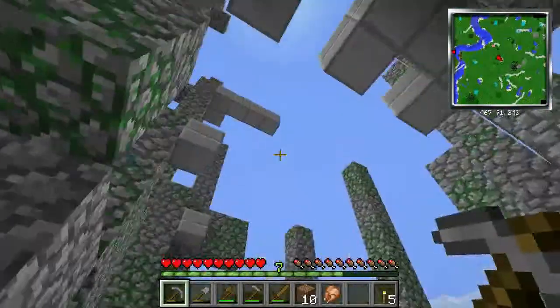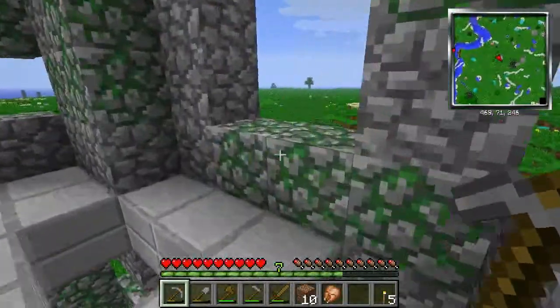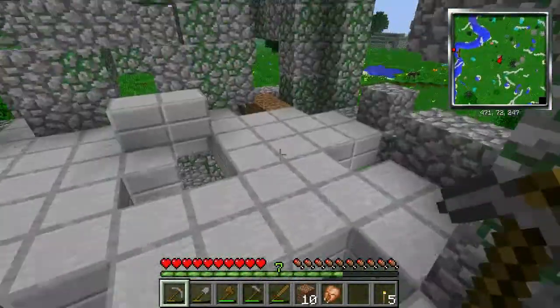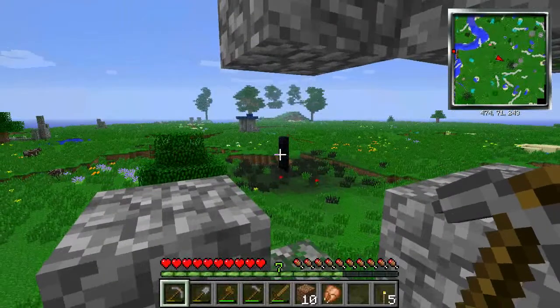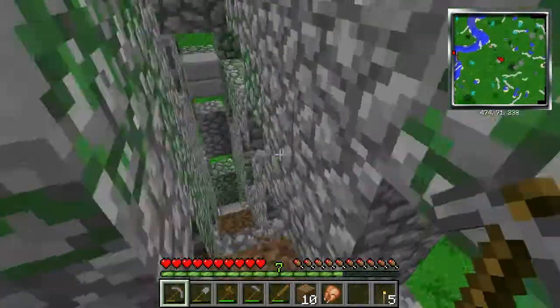If you guys aren't familiar with the ruins or battle towers mods, they're both written by — ooh, blaze spawner. Those will spawn during the day. I hate destroying it, but I am in no way ready to take on blazes right now. And it looks like we've got some lovely taint. I need a diamond or better pickaxe in order to be able to break that.